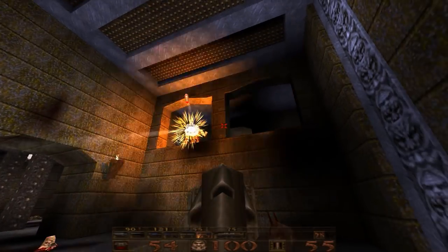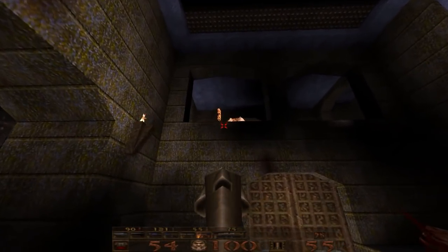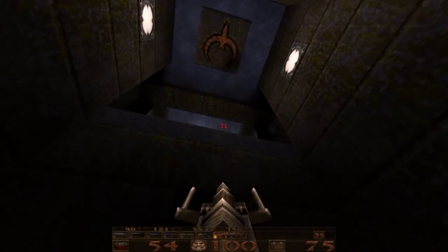Now we can go back and take out the rest of the stragglers here. As you can see, the gold Rune Key is up there, and the gold Rune Key door is right there. So we will be eventually looping our way around here.